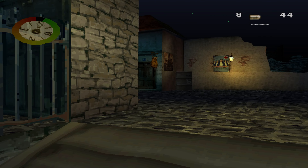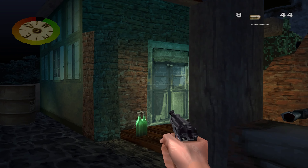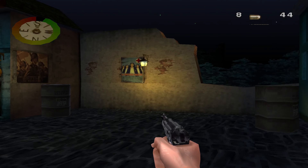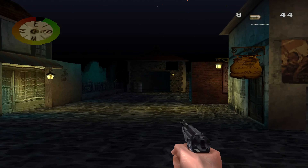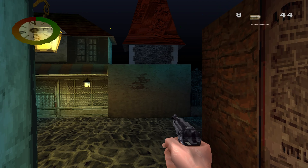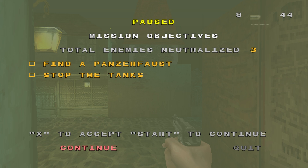The bastard shot me. Okay, I almost took the med pack — so we have a med pack at the very beginning. I wanted to check the objectives: find a panzerfaust and stop the tanks. Only two objectives, but given that we have to destroy actual tanks, I don't think it will be that easy.